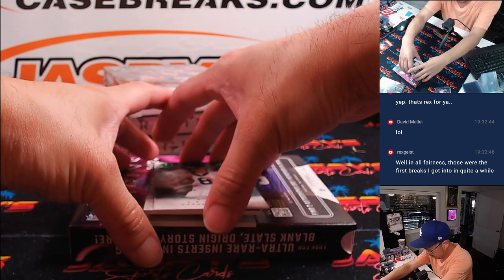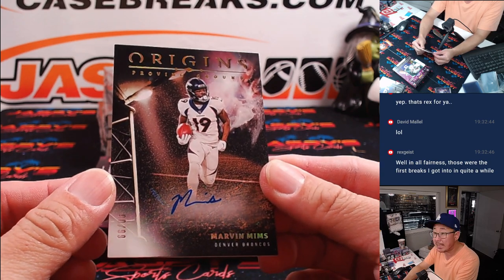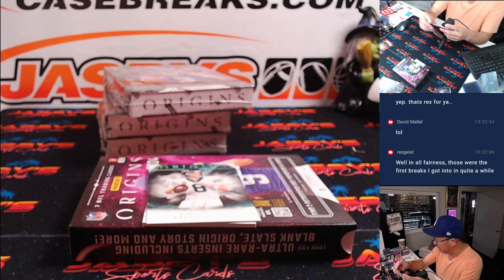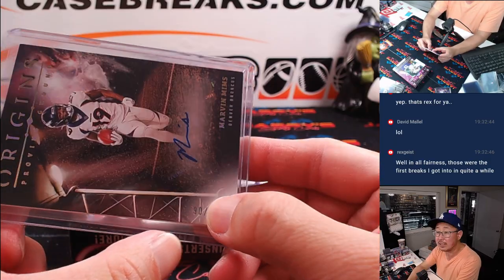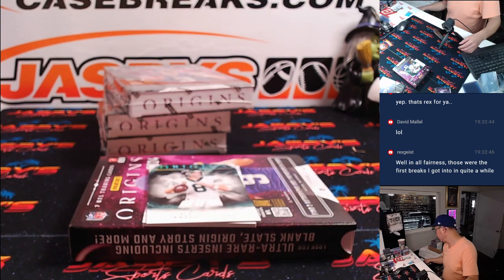David. And we got Marvin Mims, 90 out of 99, Proving Ground autograph for Denver. Denver is a random number block team, and this is numbered, so it'll go to zero — Denver zero — that's going to be for Greg. And here's rookie patches — Devin Leary, 127 out of 199, for Aaron and the Ravens.